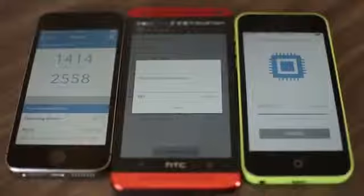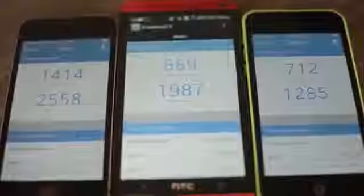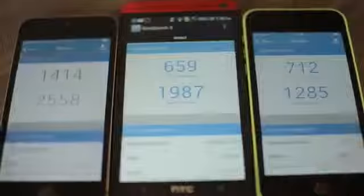Let's go ahead and run the Geekbench test. Here are the scores for these three devices: the iPhone 5s came in first place for both single-core and multi-core score. The iPhone 5c came second place for the single-core score, while the HTC One came second place for the multi-core score. I just want to emphasize that benchmarks on devices aren't everything — it mainly depends on your personal experience. For example, the iPhone 5c has a lower multi-core score, but that doesn't mean it's a bad phone. In fact, the iPhone 5c is extremely fluid and fast, just like the HTC One and the iPhone 5s.